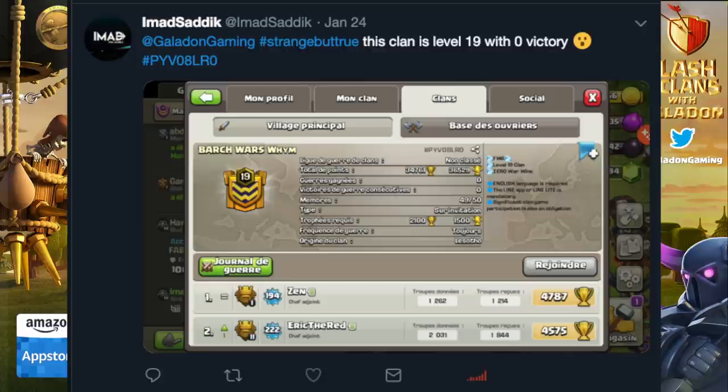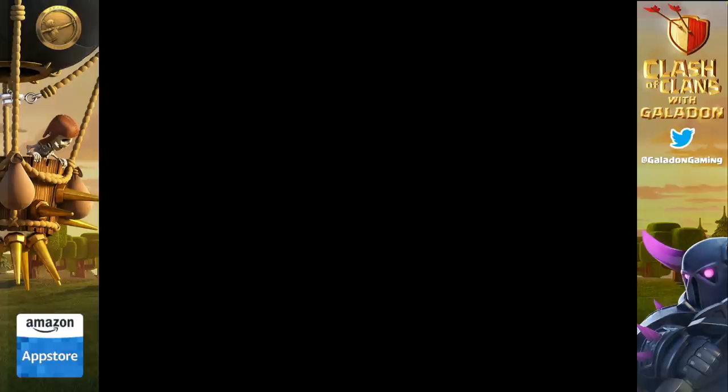Next up — the world's worst clan. This clan is Level 19 with zero war victories. If you're familiar with FWA — Farm War Alliances — this is one of those clans that participates in that. They don't care about winning, they're just out to get loot. This is not against the terms of service. What IS different is intentionally throwing matches in Clan War Leagues. In regular clan wars, it's fine. Barge Wars YM has racked up an incredible 673 straight losses.